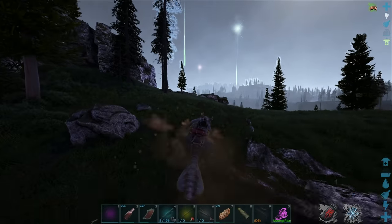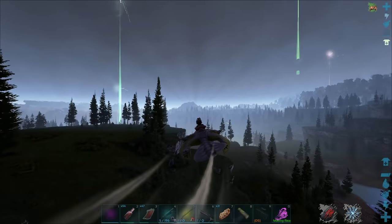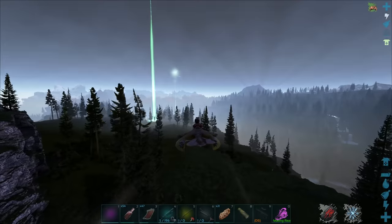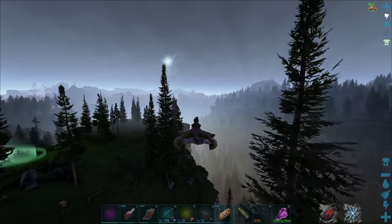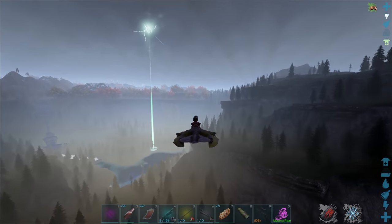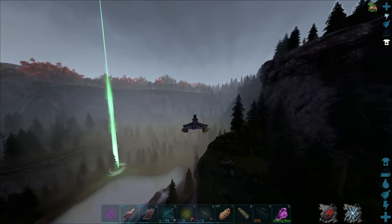I can't think of a better way to test out and level up a new tame than going ahead and just doing a cave. So we're going to do a relatively short one, and I think there were also two artifacts in it. It's this lava cave over here — whereabouts is the entrance? There it is — you can see right through the map.